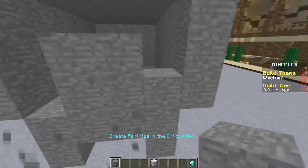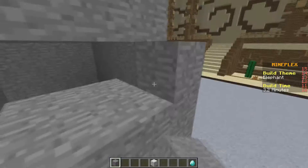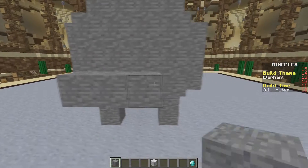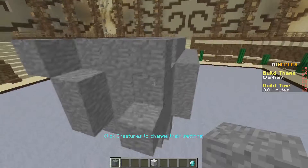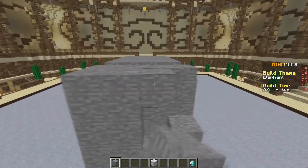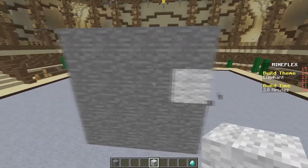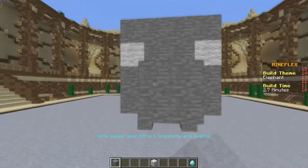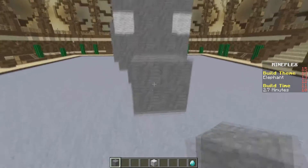I'm going to go ahead and build this right here, just come out like so, and then kind of build out and make it look nice. Let's just build the face up right here. This is going to look beautiful when it's all done — this is going to be a really big head. If we can give it an eye here and an eye here, and give it a gray trunk right here. I almost forgot the trunk last time — that was the thing I almost forgot — so just give it a trunk.